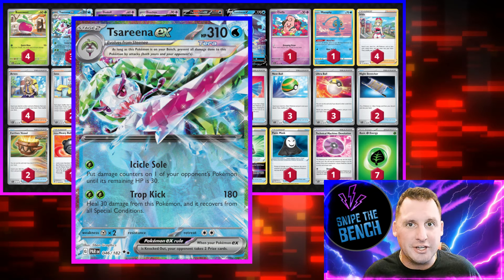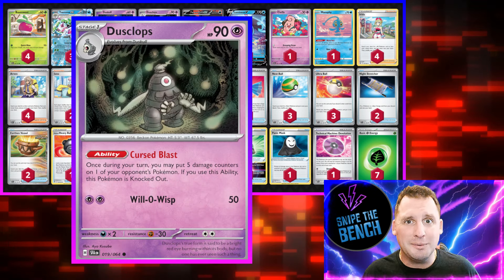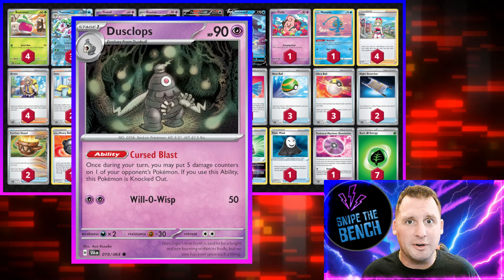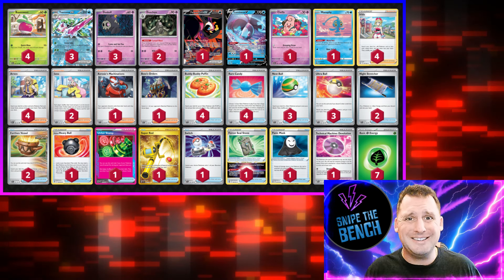Serena EX has two attacks. The first, Icicle Soul, puts damage counters so your opponent only has 30 HP left. This works perfectly with the new Dustclops, because the Cursed Bomb ability puts 50 damage counters anywhere you want on the board during your turn. So you drop the Icicle Soul, they only have 30 HP left, next turn Dustclops it — boom.